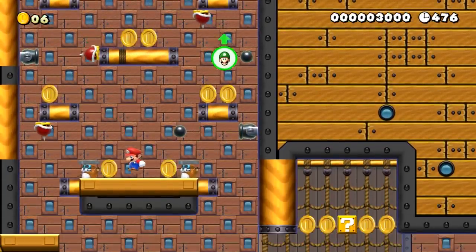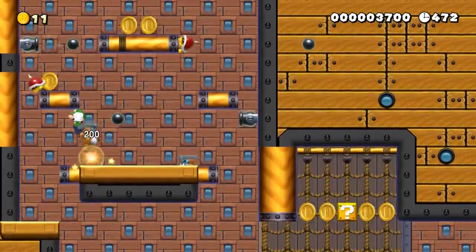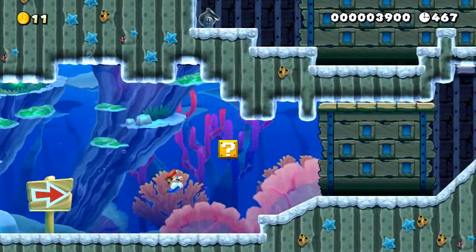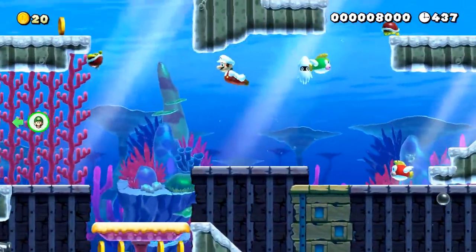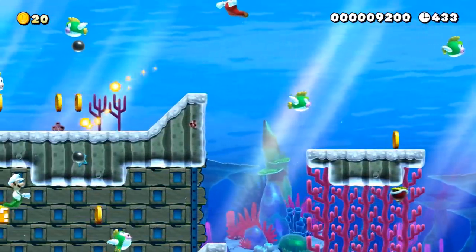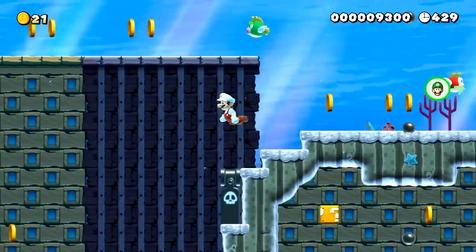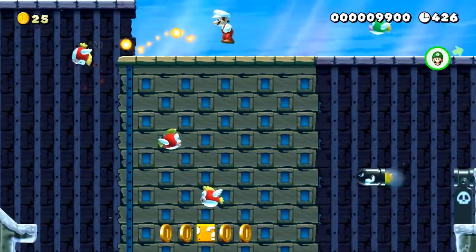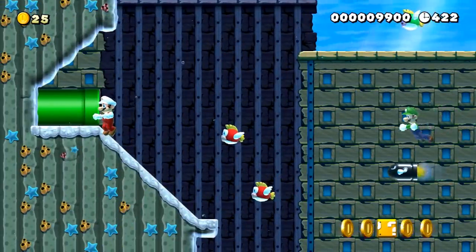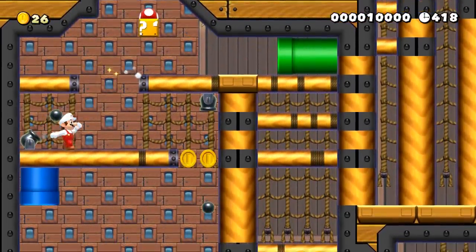But there were some problems too. During versus mode, if a level revolves around a single item like a Koopa car, the other player is screwed. The matchmaking just chooses any level — it ignores the multiplayer versus tag and just picks anything. There was one level where you had to jump into a dry bone shell and hover over the lava, but there's only one shell. So one player grabbed it immediately and sailed through, while the other just kept spawning over lava and dying.